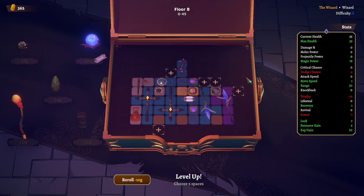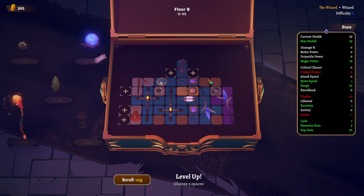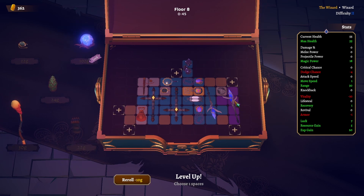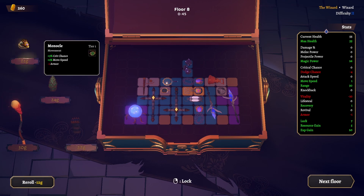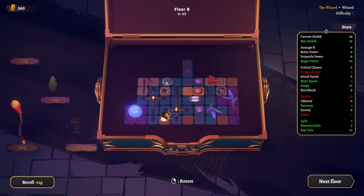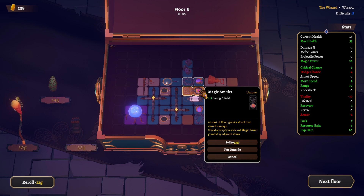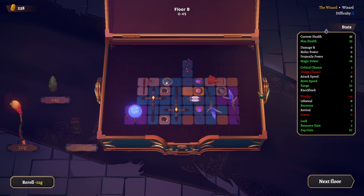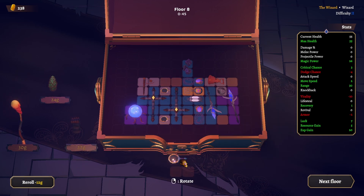More crit chance and more move speed — yes! We're all in with magic power, man. We can build here. This one's not too bad. More crit chance at the cost of armor again — that's fine. We need to fill in these tiny spaces. This also gives us magic power. We need to position this better. Simple solution — and that's instantly more shield. This one item gave us plus nine shield!